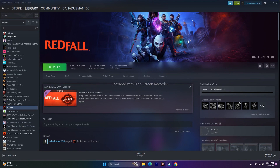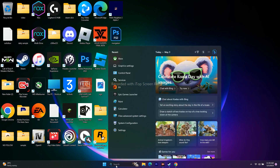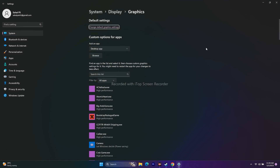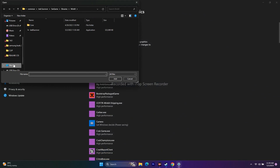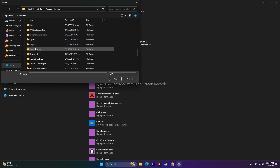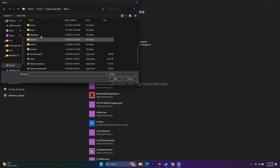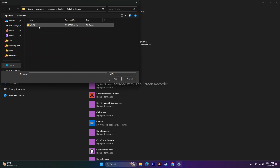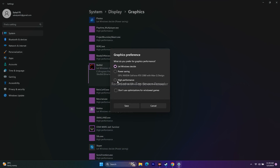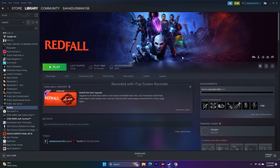Next, run the game on the dedicated graphics card. Search for 'Graphics Settings', click Browse, and navigate to the game executable: Program Files (x86) > Steam > SteamApps > Common > Red File > Binaries > Win64. Add it and click Options, then make sure it's set to 'High Performance'. Click Save, close everything, and try to play the game.